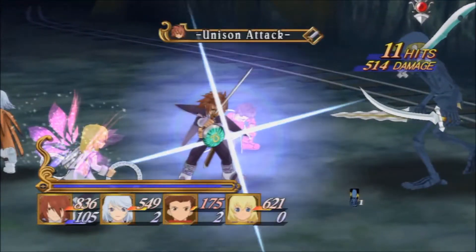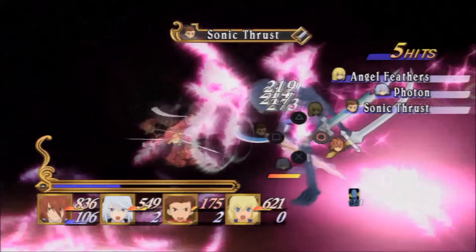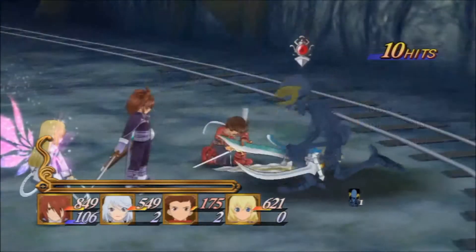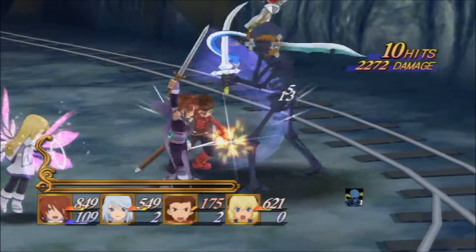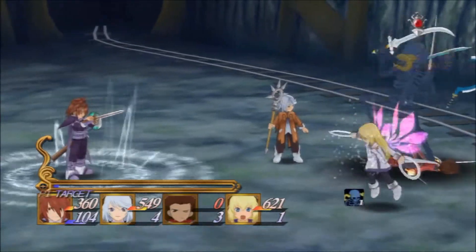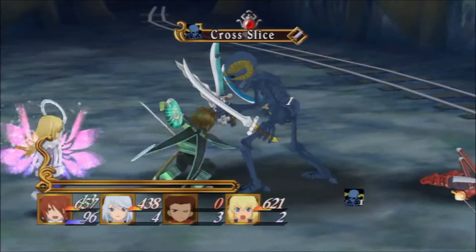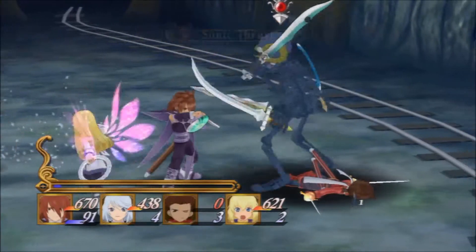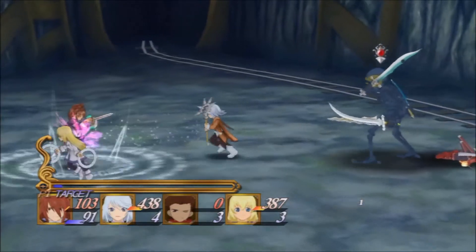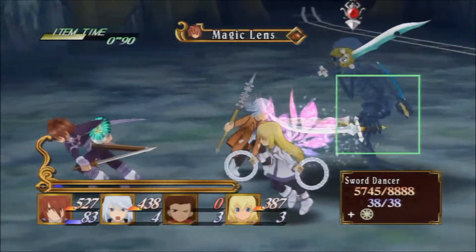I know how to do it this time. I know it needs to be done, and I know I can do it. I need my unison thing. Triangle, X, square, circle — and then I get the Cross Thrust. There we go, and now he's down on his knee. Get him! I'm going to try and use some first aid, because that would be better than using my apple gels that I'm very low on. I keep letting go of my guard thinking that he's done after his little foreswing, but then he does his stupid cross slash thing.